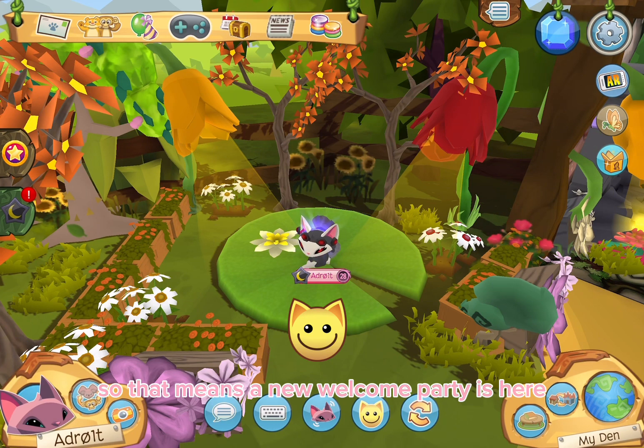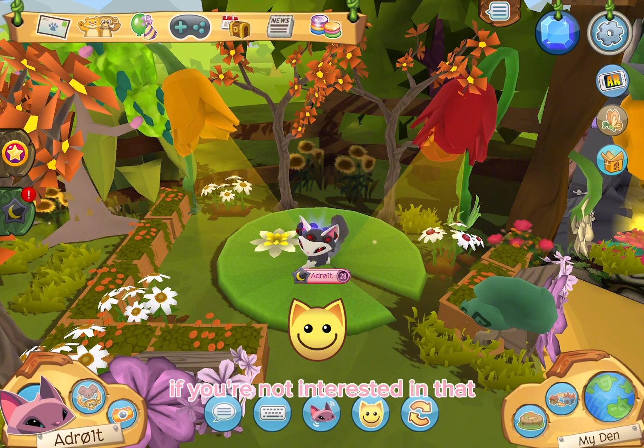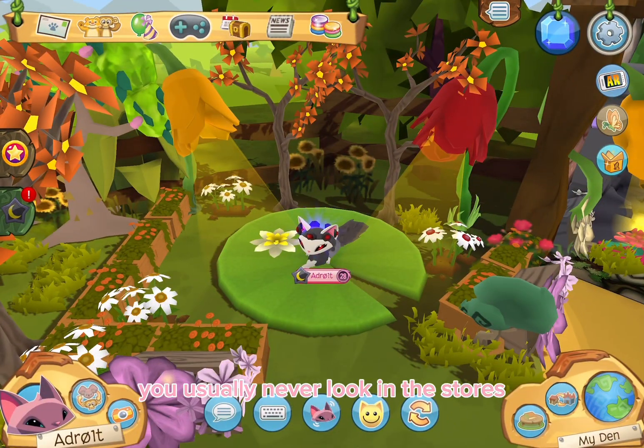A lot of jammers are going back to school or are already in school, so a new Welcome Party is here to celebrate that. At the party you can buy a whole lot of school den items such as desks, chalkboards, and more, and host role plays at your den. If you're not interested in that, be sure to stock up on these items so you can trade them off later as they go up in value.